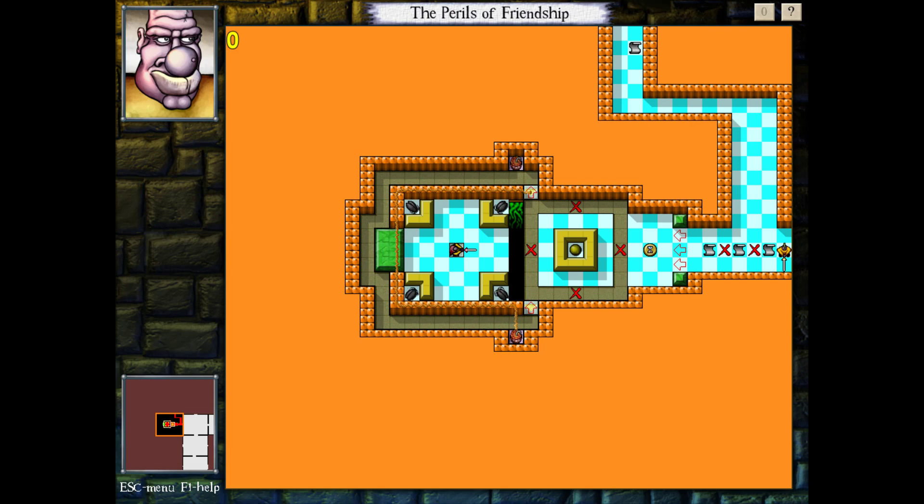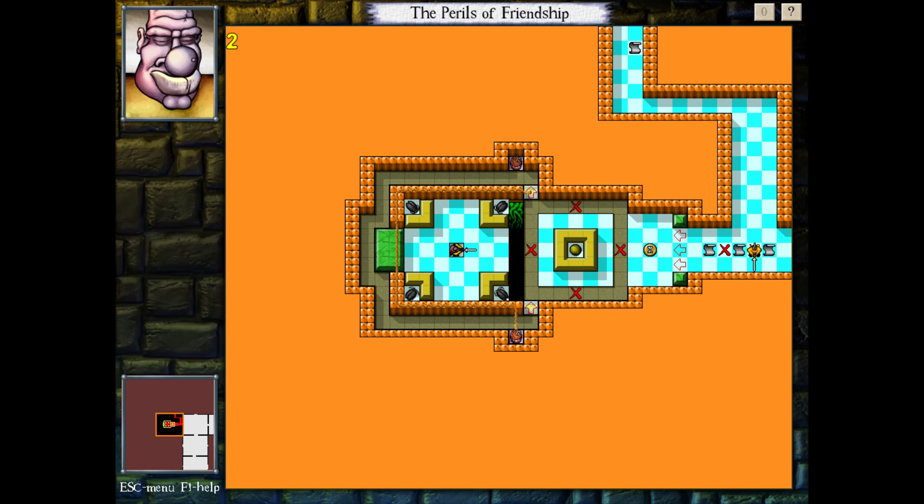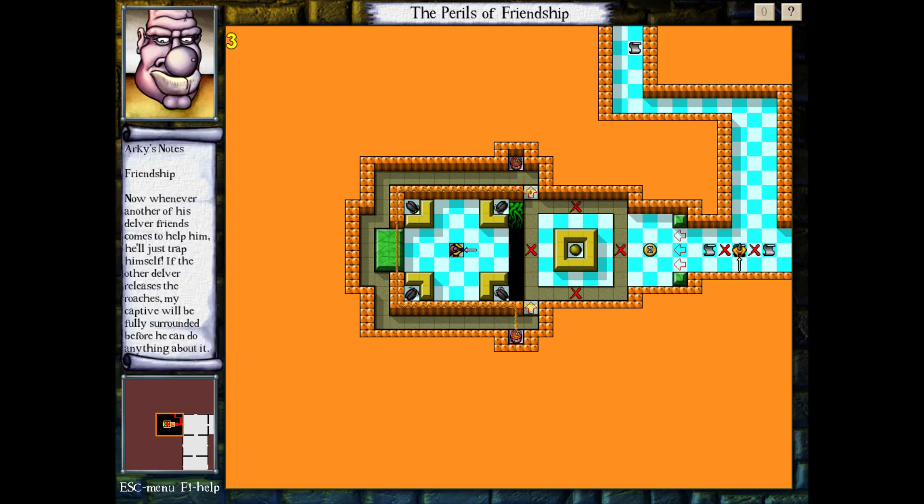And the music is something that you don't get to hear a whole lot. This is a slightly different format for their keynotes here. The scroll reads: I have captured a Delver. He wasn't very smart, but this gives me a great idea — Friendship. Now whenever another of his Delver friends comes to help him, he'll just trap himself. If the other Delver releases the roaches, my captive will be fully surrounded before he can do anything about it. There's no way to use a temporal projection to lure the roaches away either. The short fuse makes sure of that.